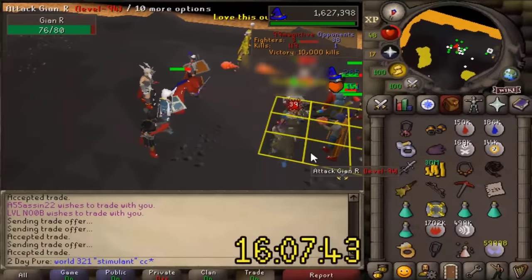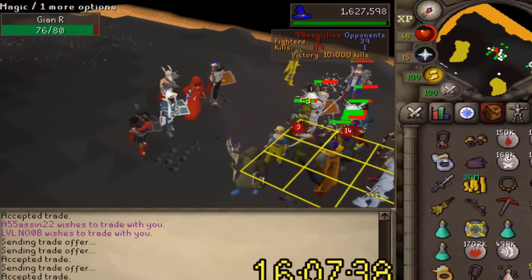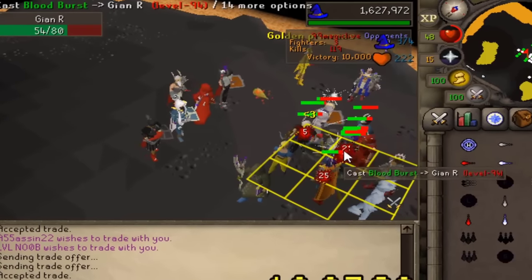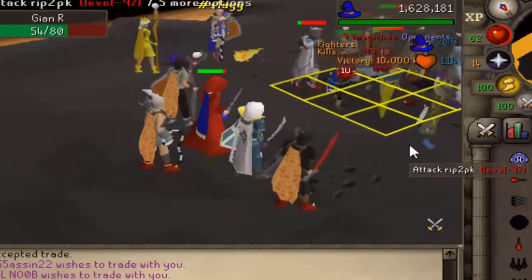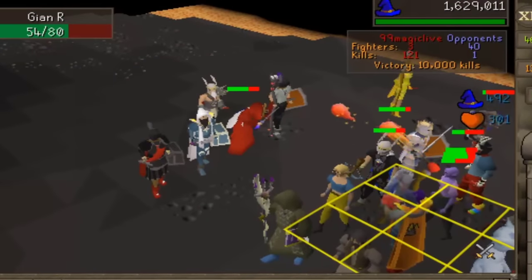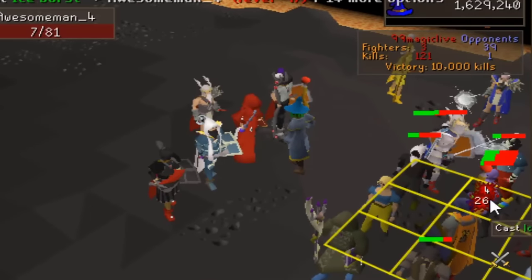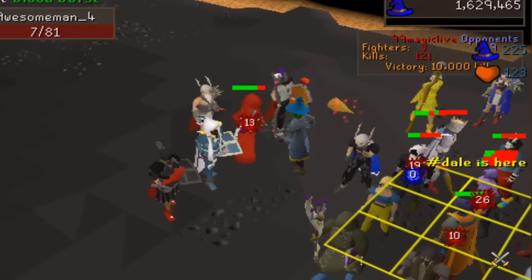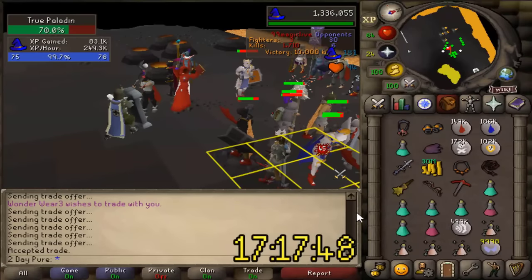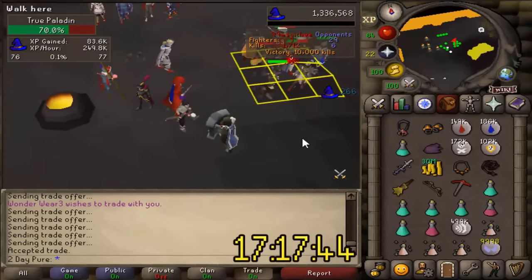Clan Wars Bursting and Barraging — dubbed to be one of the best training methods in the entire game. Using this method allows you to utilize the maximum efficiency of each one of your spells. So if done correctly, we should be able to get some insanely high experience rates and be right on track to getting the fastest 99 magic on a one defense pure. We're a few hours in and I can definitely say we're going to need a steady flow of people on these 3x3 squares.